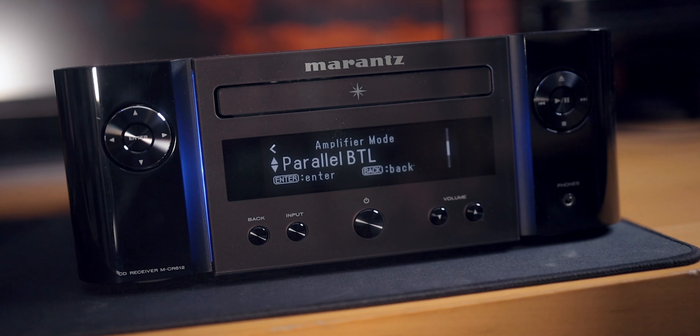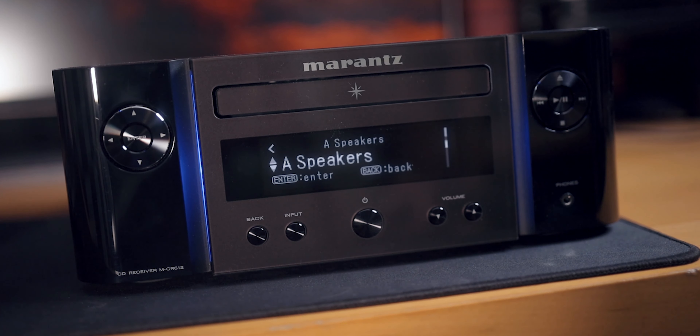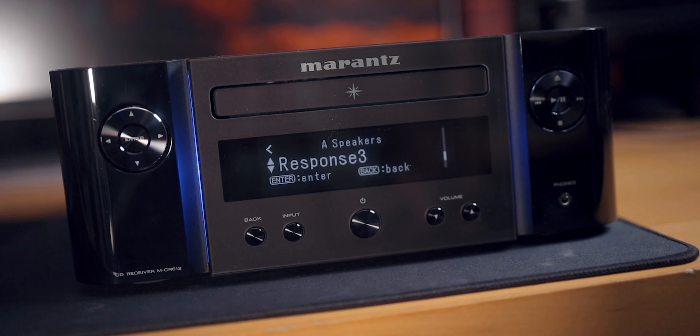On top of all that, it has pre-outs on the back, so you can just use this as a CD player or streamer and have the power come from another amp. It has a subwoofer pre-out, along with one of the most impressive features — high pass filters built in. This is kind of rare; you normally see it in the home theater market but not with stereo amplifiers. Despite its 60 watts of power, it can drive quite a few speakers because when you enable that high pass filter, you get the bass load off your bookshelf or floor-standers, allowing a subwoofer to handle those frequencies, giving you more headroom and less distortion.